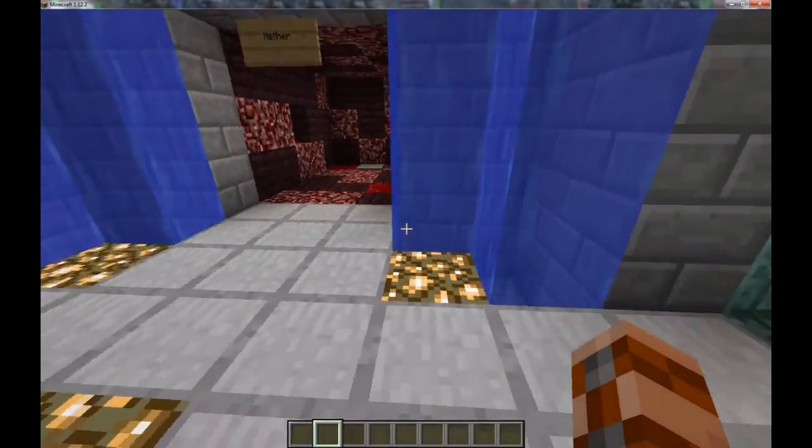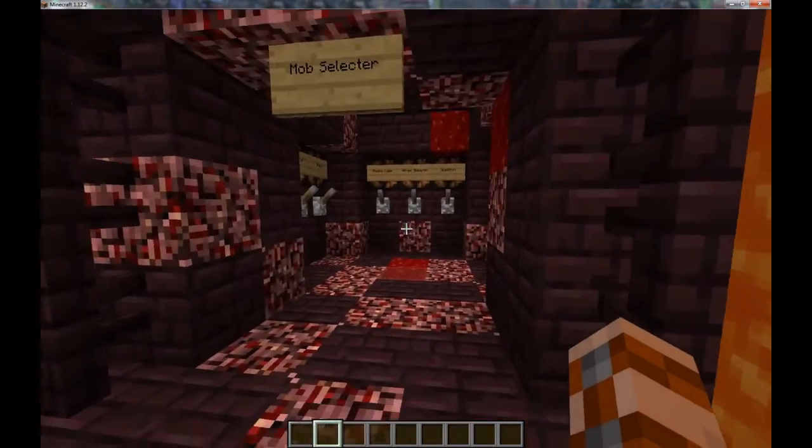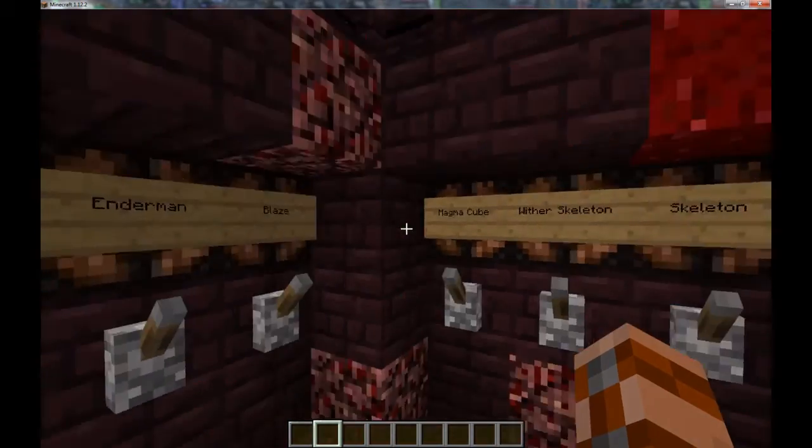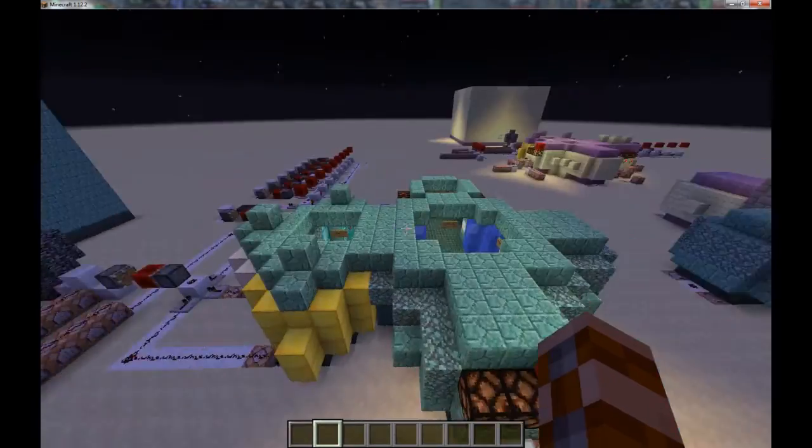The point is, this intersection over here now allows you to select different arenas, and the different arenas might have unique enemies. So for example, wither skeletons are part of the nether arena but not part of the stronghold arena. And the ocean arena features some guardians.